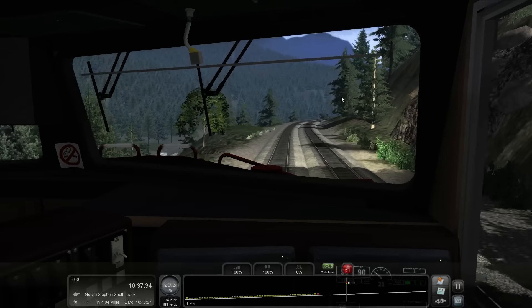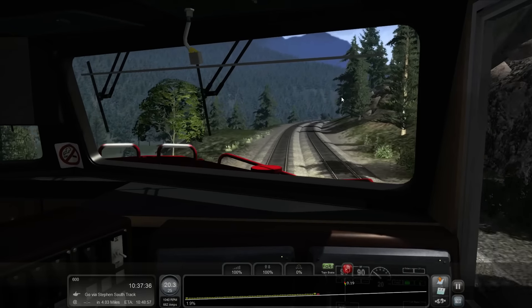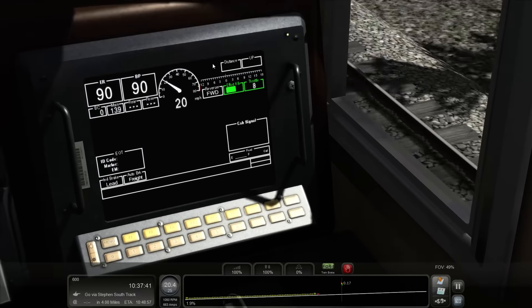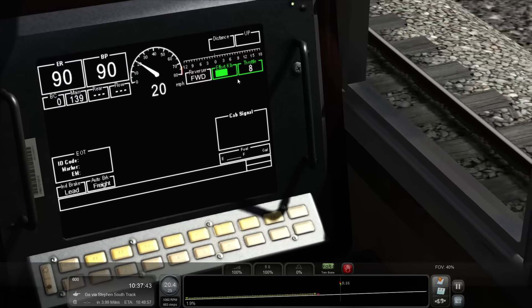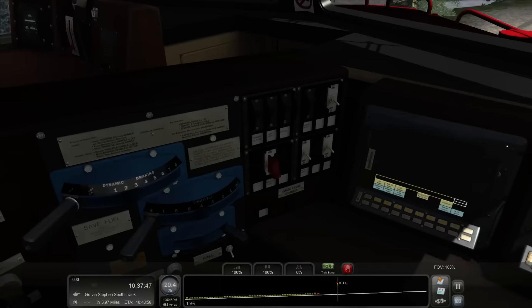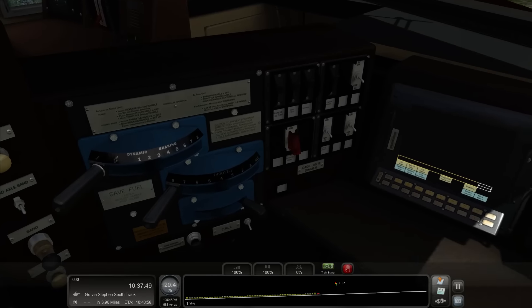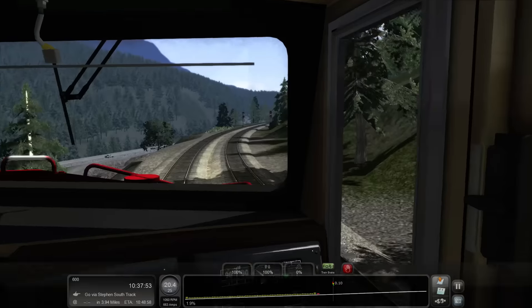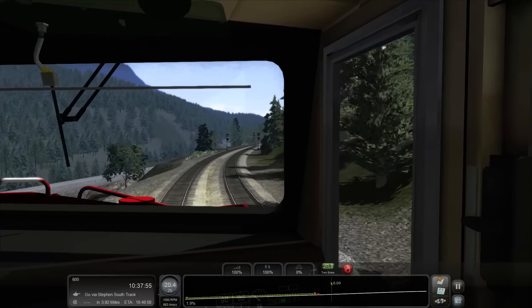Increase our speed ever so slowly — throttle up to 100 percent to see what the effort is like. Throttle eight — we were at six before. Green light still — this is good. Coming on through, excellent.